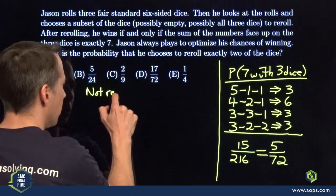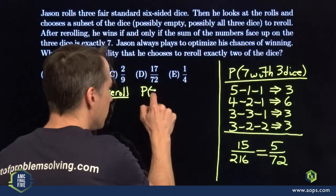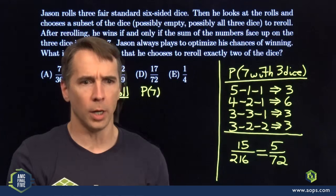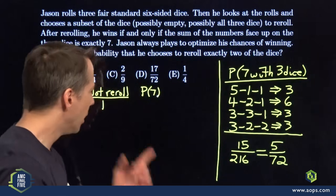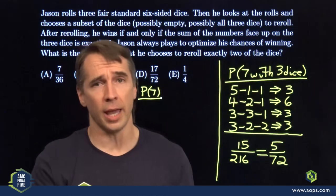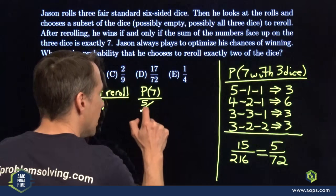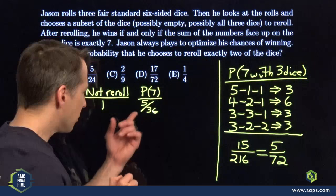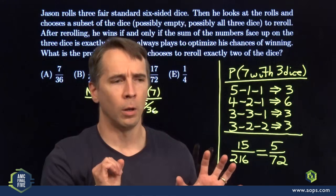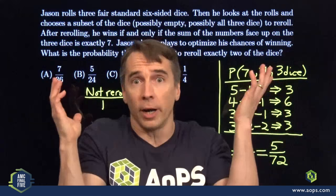Could it be a one? If the one is sitting out there, he's rolling the other two and they need to add up to six. There are five ways to hit six with two dice: 5+1, 4+2, 3+3, 2+4, 1+5. That's five ways out of 36, giving probability 5/36, which is greater than 5/72. So if he has a one out there it looks like he'll grab those other two and re-roll — but wait, if the first roll is 1, 2, and 4, he's already at seven so he's not going to pick up anything.